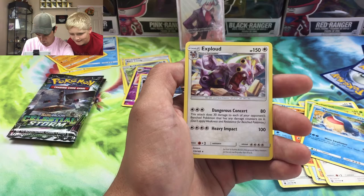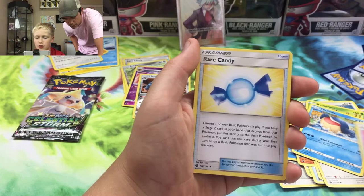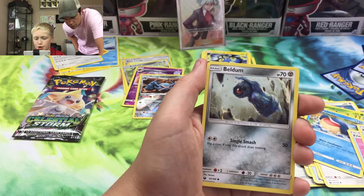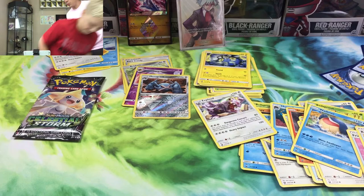He's gonna do a stack attack pack, we got two left after this one. There is the code card. Nuzleaf, Friend Ball, Rare Candy, Whismur, Bellsprout, Wailmer, Beldum, Spoink, and a Latios Prism - there we go! That's another good one, that's two decent pulls out of blisters.